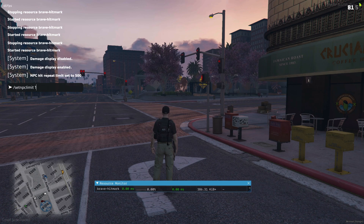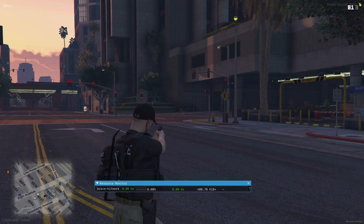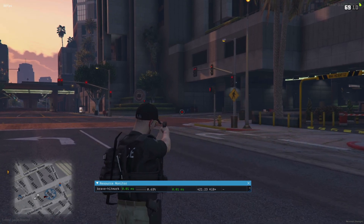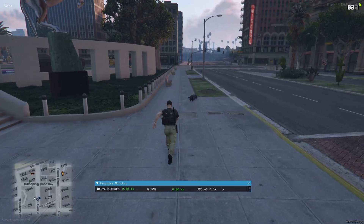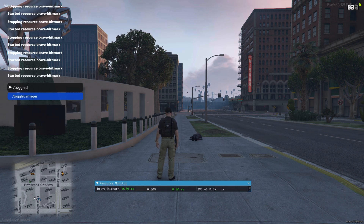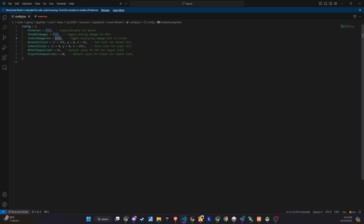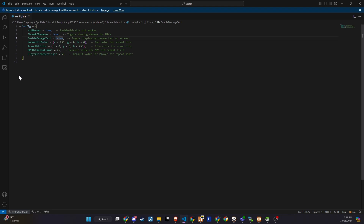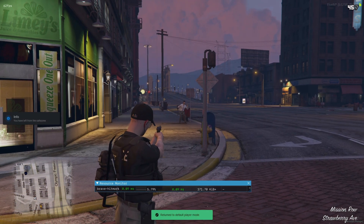Players can also set their individual preferences using the commands 'set_imp_limit' and 'set_player_limit'. If a player prefers not to see the damage indicator, they can disable it by typing 'toggle_damage' in the chat. Additionally, in the config file, you can choose to toggle off the text damage while keeping the sound effects active. All of these settings are customizable to fit your needs.